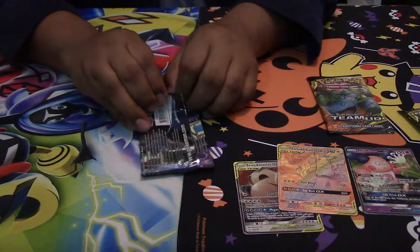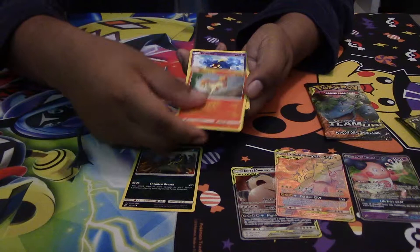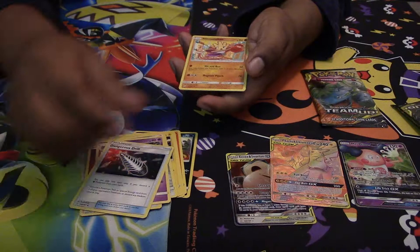Second to last pack: we got a Grimer, a Alolan Grimer, a Ponyta, a Cosmog, a Voltorb, a Squirtle, and the Reverse is a Golduck. We got a Ferrothorn, Fairy Energy, Needle Ramp, Naganadel, Dangerous Drill, and a Hitmonchan.